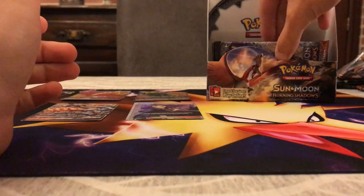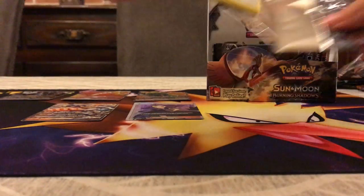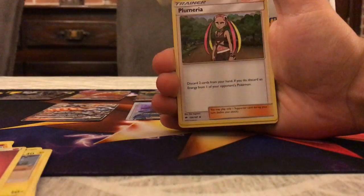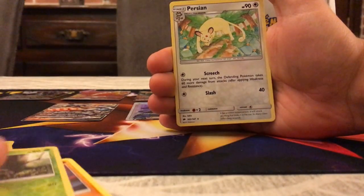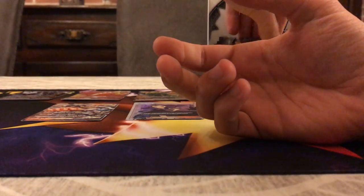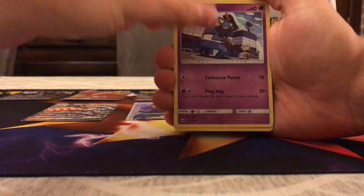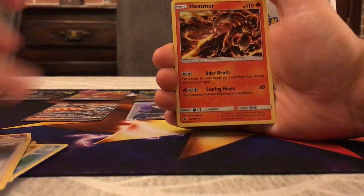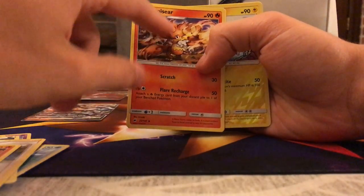Hoothoot, Rhyhorn, Ralts, Tangela, Togedemaru, Energy, Cedrann, Blue Mareanie, Lunatone, Reverse Metapod, and the rare is Persian — doesn't do anything. The pack just flips and it's Necrozma once again. The only bad Ultra Rare pull was Machamp — it could maybe be traded with collectors. Croagunk, Pansear, Magikarp, Mudbray, Rattata, Energy, Lana, Heatmor, Simisear — so glad these monkeys are not rares. Electrode Reverse and the rare is Butterfree — second Butterfree.